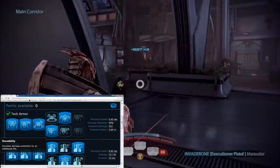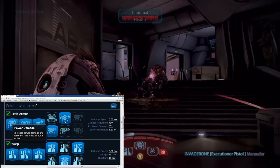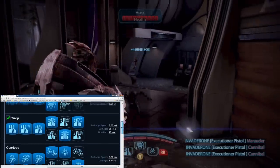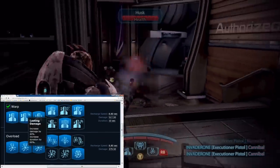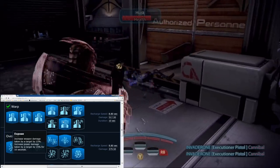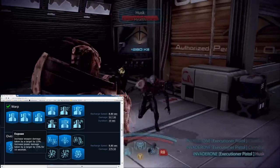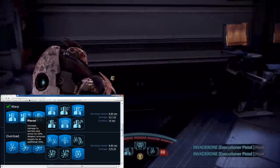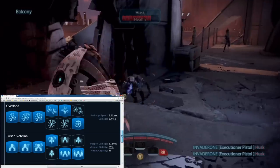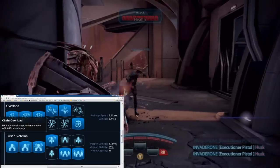I will post the build, you guys will see it within the gameplay. But I'm not going to go too much into the build, because it's not really about the Turian Sentinel. This is actually all about the Executioner Pistol — we're going to talk about what it does, how good it is, what characters are great with it, and why it is absolutely awesome.